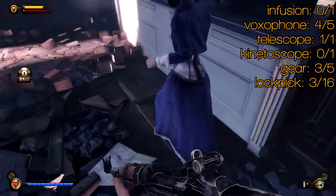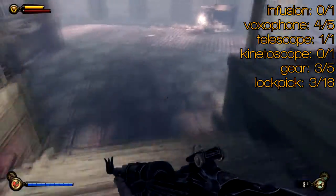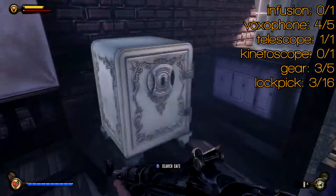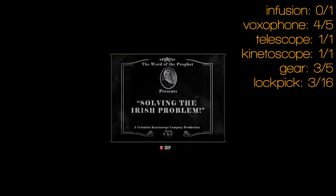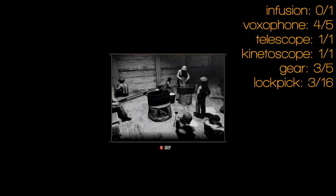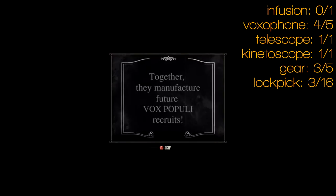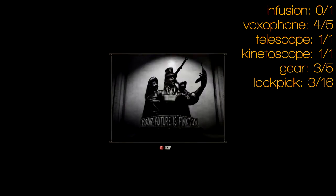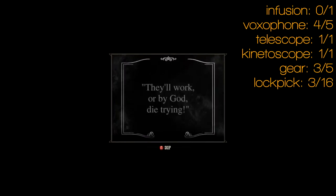A little further on you'll see a ruined set of two shops. Behind the first one is a lockpick — that's lockpick number three. Then there's a safe that requires three picks. There's also a kinetoscope outside which you may have already got — it's 'The Irish Problem' or 'Solving the Irish Problem.' I think this one appeared in Shantytown or maybe even earlier, but I'm just getting them all to be safe.